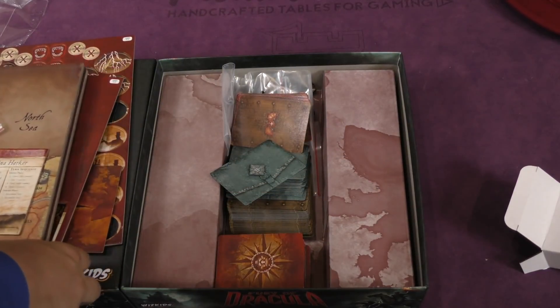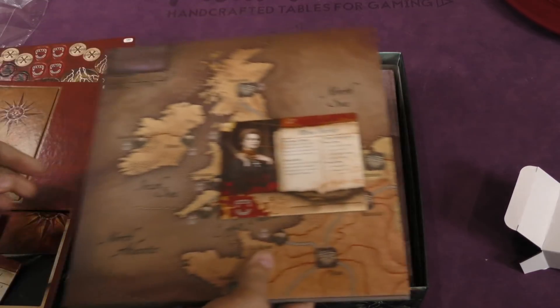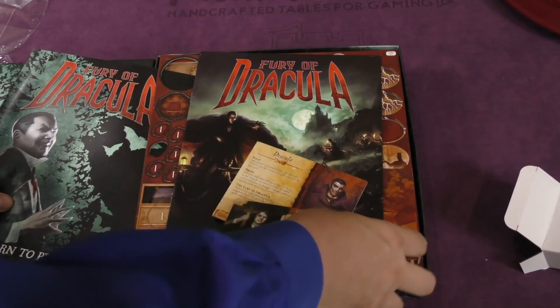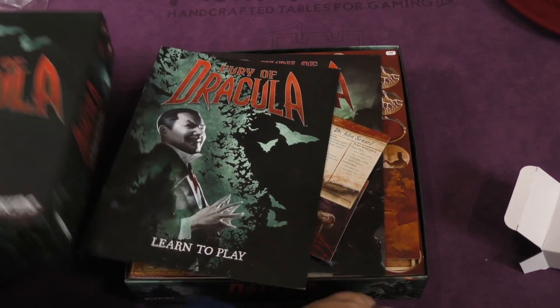Pretty sure that's everything that's in this game. There you go — that is the new Fury of Dracula from WizKids. This has been your daily unboxing. I'm Tom Vassell. See you tomorrow.